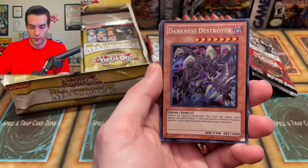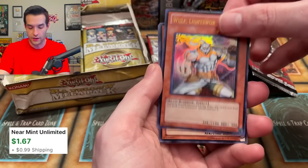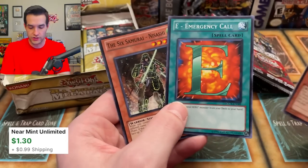Hero Mask, Grandiose super rare, Darkness Destroyer, Wolf Lightsworn Beast ultra rare — that's a solid pull. Elemental Hero Ocean — also can be used in Edison. E Emergency Call is a good one, but I don't think it's a dollar anymore.